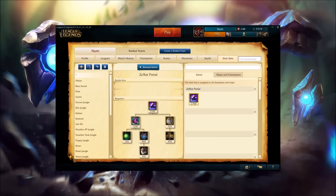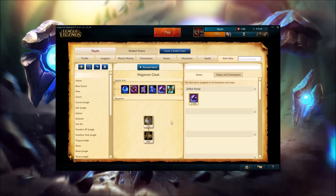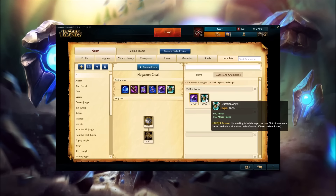Now let's take a look at the actual stats that it gives your champion. It's a really tanky item — you get 60 armor, 60 magic resist, and 125% base health regen. If you want to compare this to Guardian Angel, you can see that for about the same price, they both give you 60 armor and 60 magic resist.